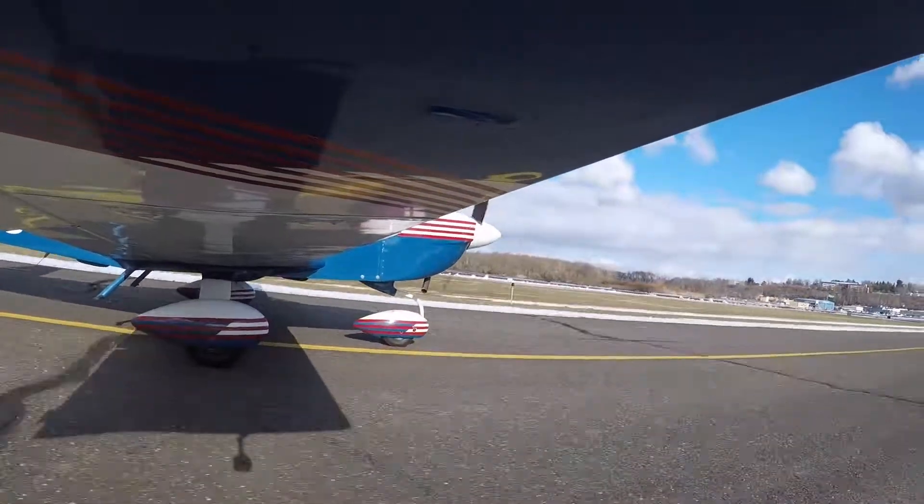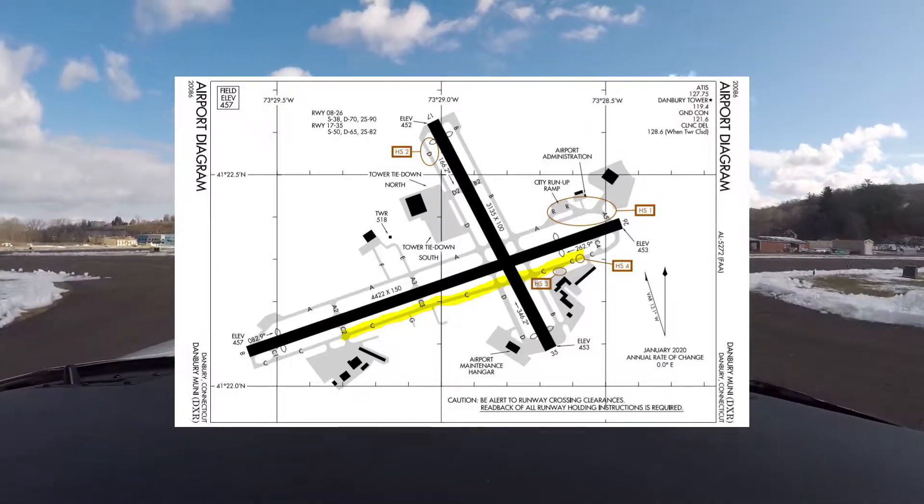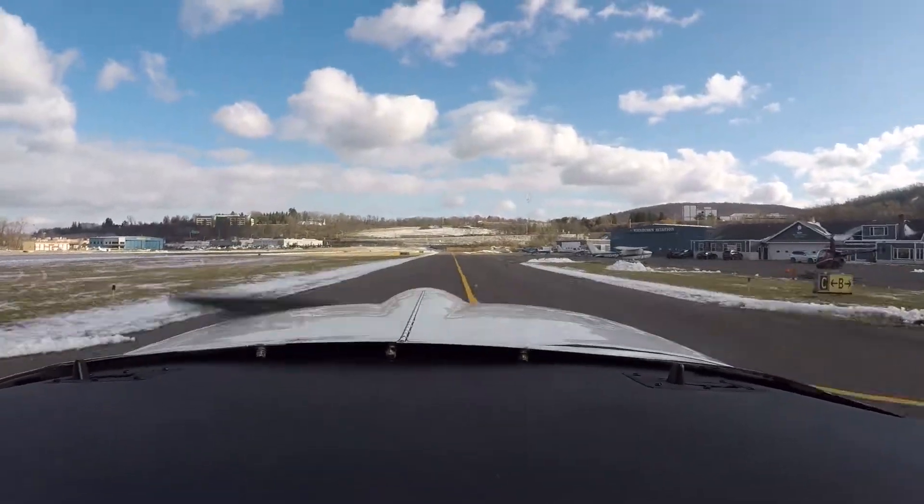Grumman 28310, Denberry Ground, runway 26, taxi via Charlie, runway 5. Readback: taxi via Charlie, cross runway 35 for Grumman 28310.